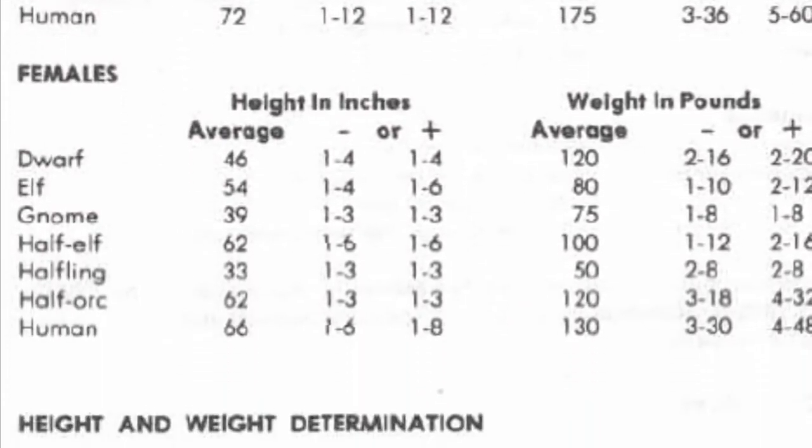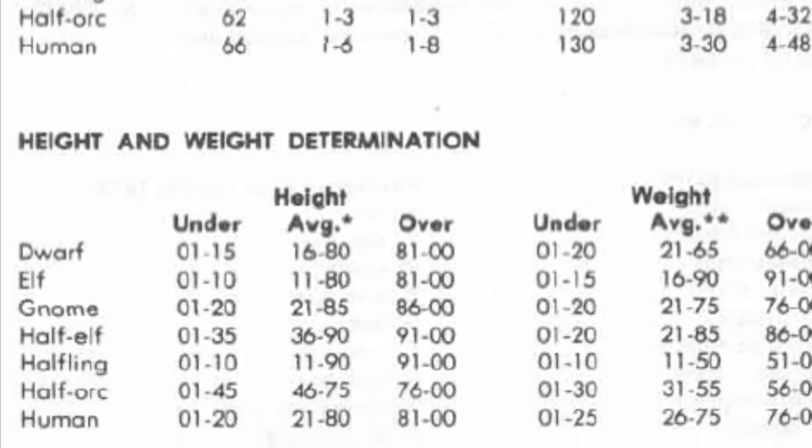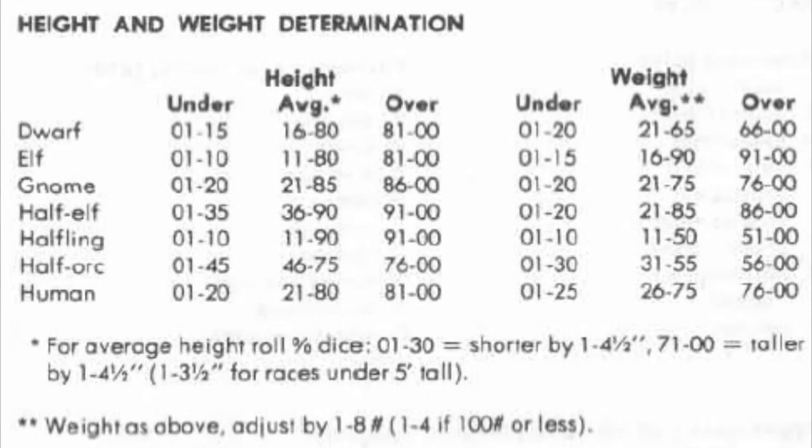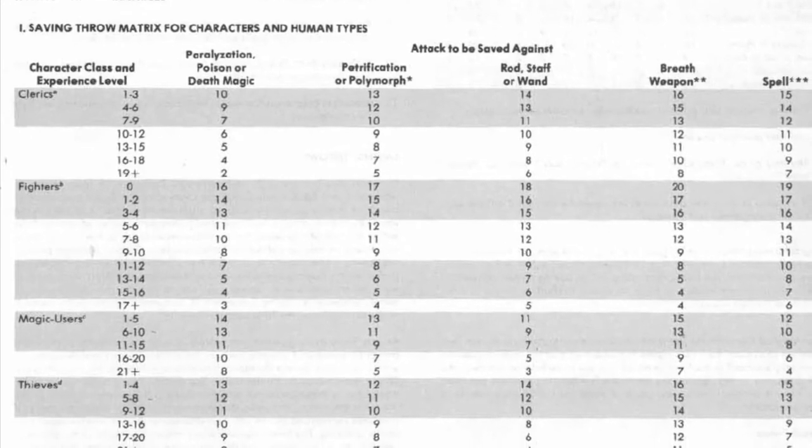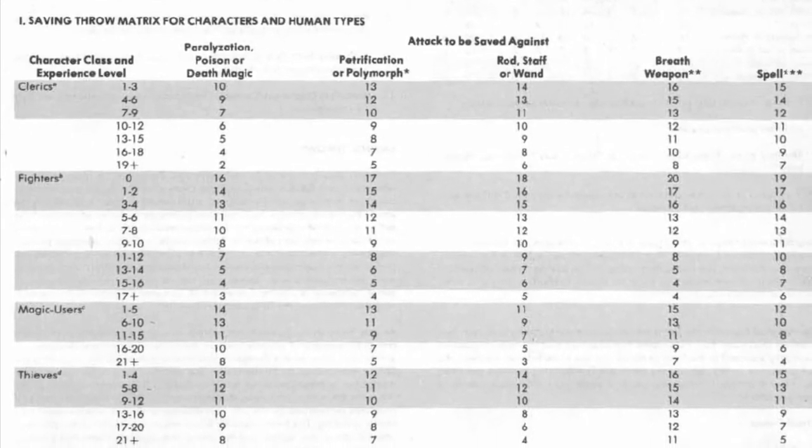While we're here, let's do our weight, height, and note our saving throws. I roll percentage for my height, checking within a range to see if I'm short, tall, or average. Two rolls confirm that I am five-foot-six, which is average for a male half-elf. I do the same for weight. Two rolls confirm that I am 130 pounds, average for a half-elf. Saving throws for multi-class take the best value for your available classes — another handy perk.